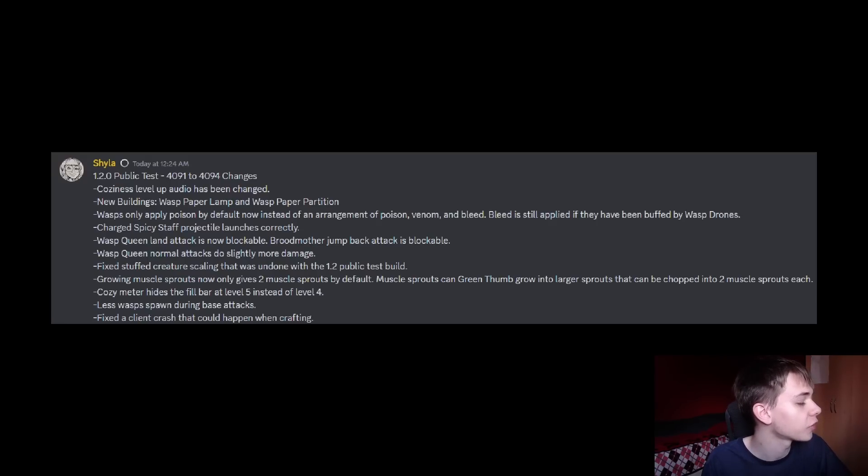Finally, they fixed a crash that happened when you were crafting. I never experienced this crash, but I'm sure they fixed a bunch of other crashes that aren't mentioned here — they like to fix a lot of stuff and not put it in the patch notes. So there might be a few sneaky things in there. But this is everything that's officially mentioned in the new patch that released today. Make sure you update your game and apply these changes — we've got some new buildings, which is pretty cool.